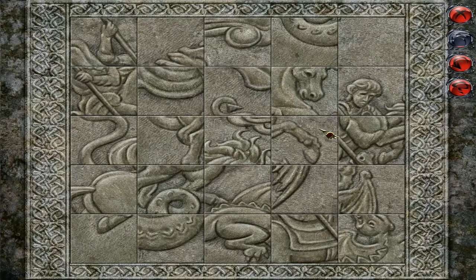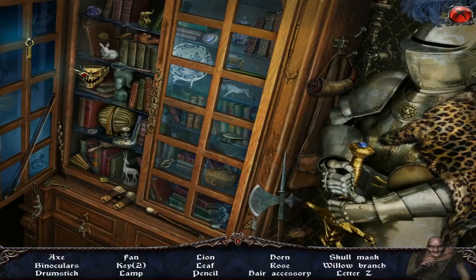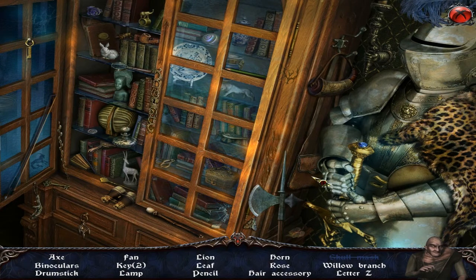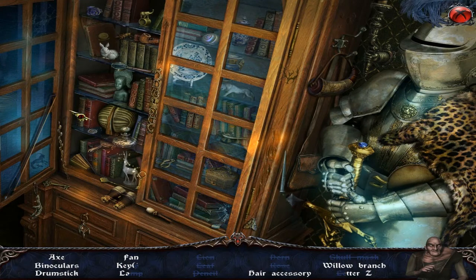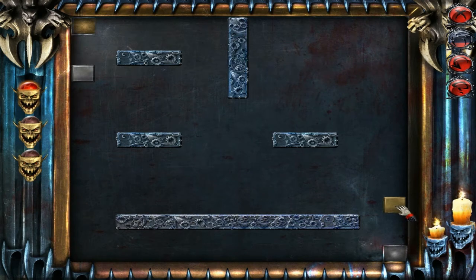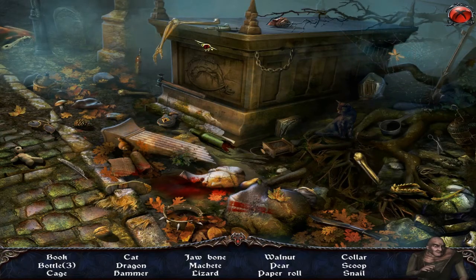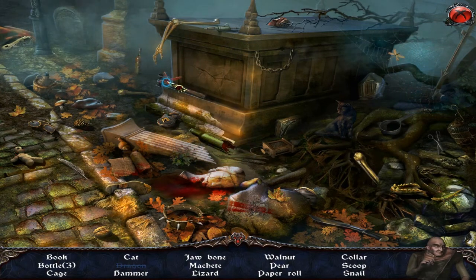It doesn't explain what happened for Dracula to lose his powers, or why he ended up in a deep sleep. Origins left off showing him like, yeah I got shot, big deal — I'm Dracula, who's gonna hurt me? But this game pretty much cuts that last bit off and just picks up where he got shot by Van Helsing, which is not cool. The whole game just didn't seem like it was planned out.